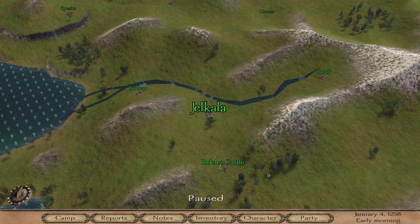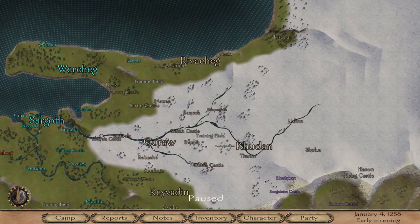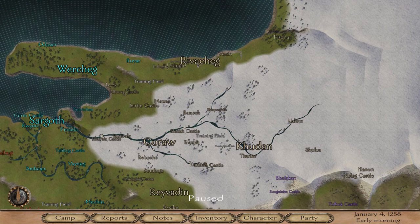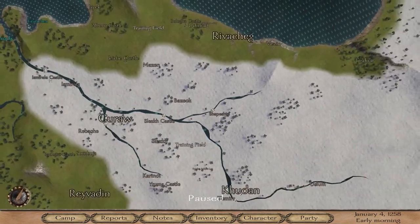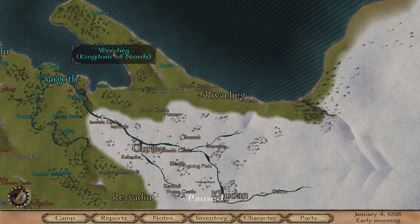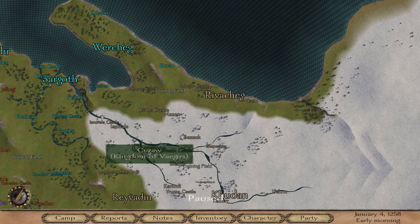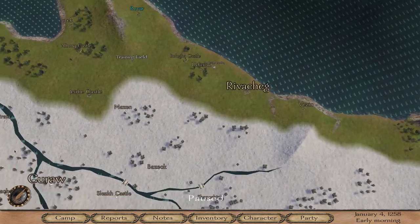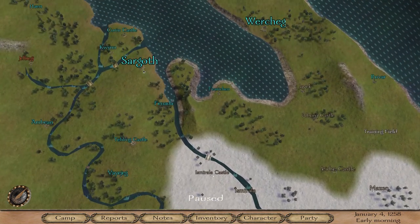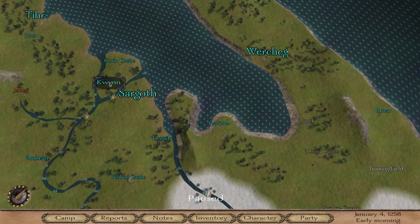We're going to do a summary of the trade route. The end of the trade route is in Rivacek. The trade route starts in Ruvar — just look and see what it has there. Then from Ruvar you go to Wercheg, from Wercheg you go up to Cura, then from Cura you go to Ismaralla, then from Ismaralla you go to Fanata, after Fanata you go to Sargoth, then you run to Tyr, then to Quinn, and back to Sargoth.